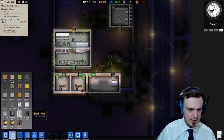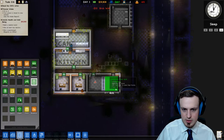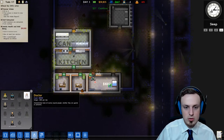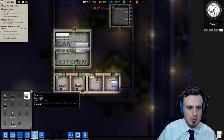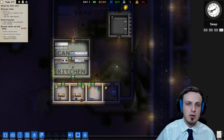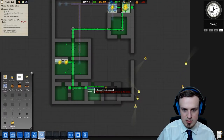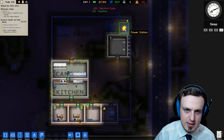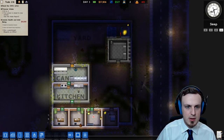We now need another wall like here. Now we can tell the infirmary to be an infirmary. And now what we need is a doctor — or apparently two doctors. They are also healing injured guards if there was a fight or something like that, so not only our prisoners. That's pretty neat. And we need some more electricity in here. As we can see at the power station, we have about 50% of our power used up already.